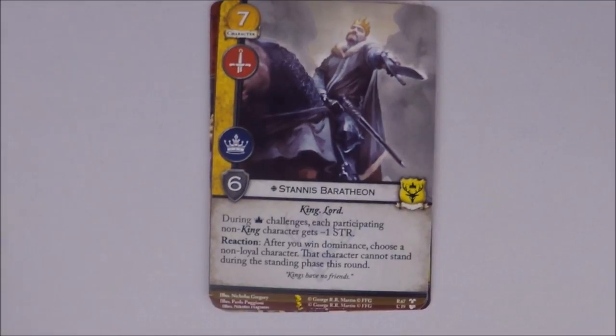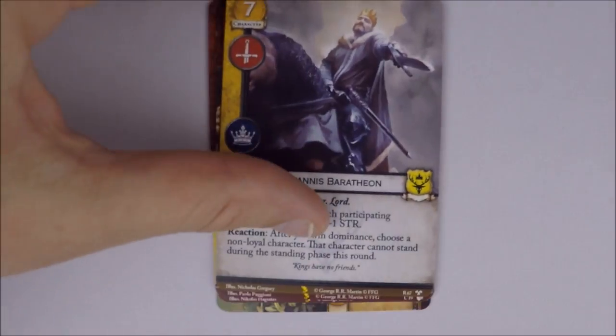And this is the bomb I built my entire draft deck around — Stannis Baratheon. Seven cost, military and power, six strength, unique, loyal, king and lord traits. During power challenges, each participating non-king character gets minus one strength — so even your own small characters are affected. He also has a reaction: after you win Dominance, choose a non-loyal character — that character cannot stand during the standing phase this round. Similar to the other Stannis lockdown, but this time you can target whichever character you want to keep down.